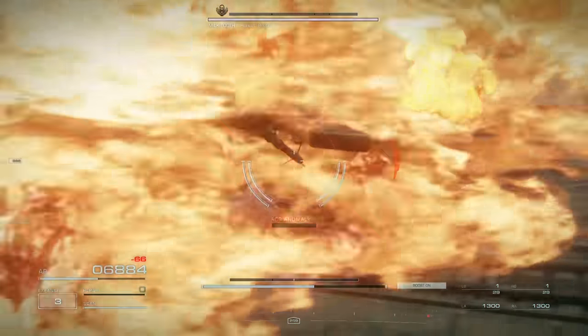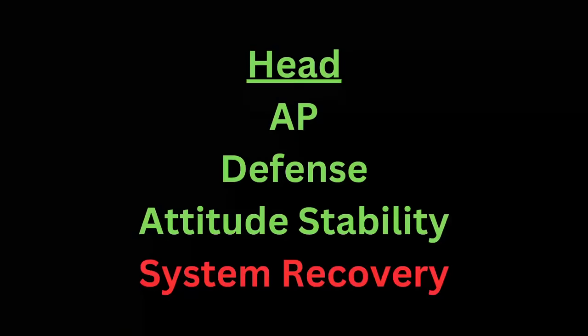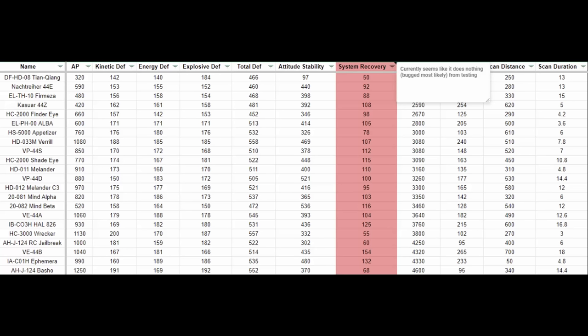Therefore, I am forced to conclude that system recovery, at least at the moment, makes no discernible difference. Since there is no way to know just how much it should actually matter, I am going to focus on the three other defensive stats. If system recovery gets a fix, I will make a pinned comment or a new video. But for now, pieces like the VE44B, which has a very high system recovery, receive a hefty penalty because system recovery is still factored into the cost of the piece. I've highlighted the column red in my spreadsheet but still have it displayed for reference.